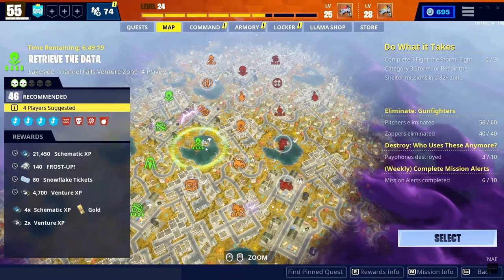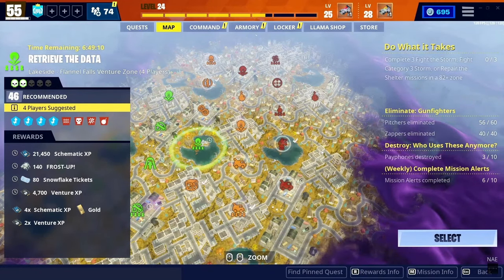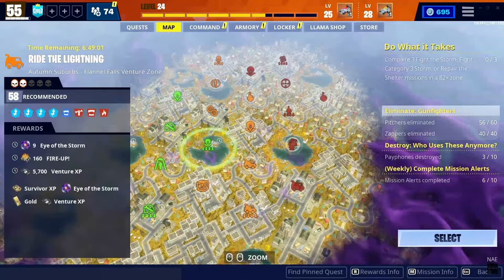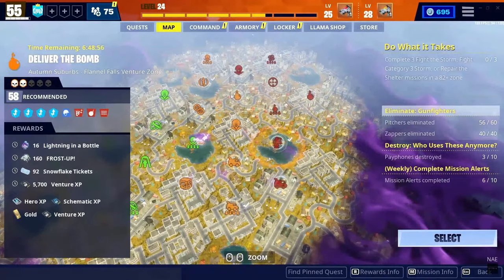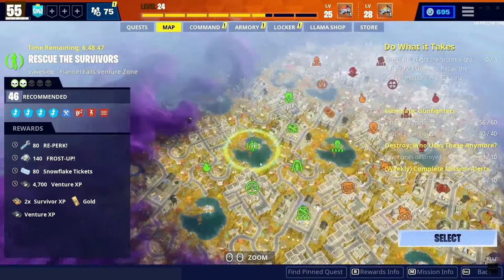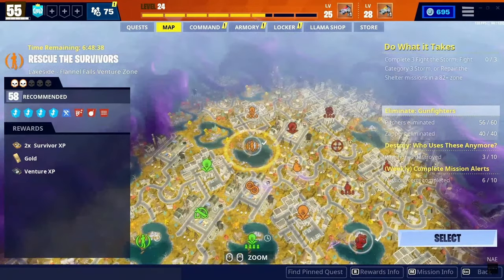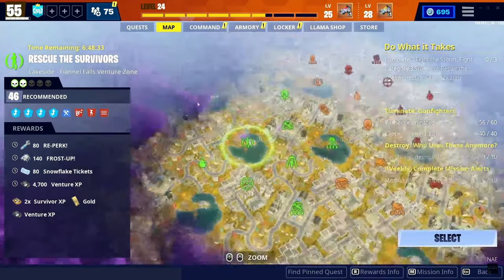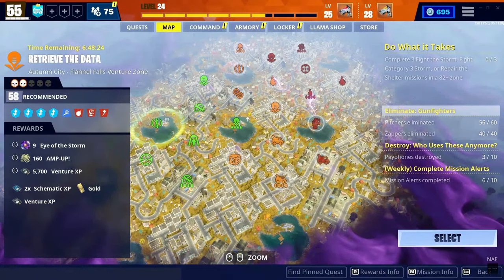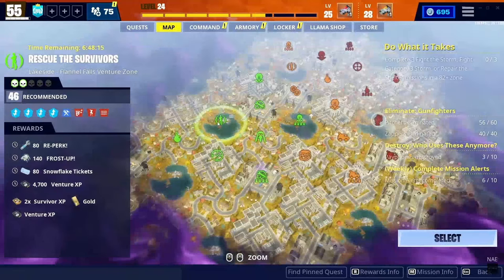I have level 70 zones unlocked. Pro tip: always do missions that have two times venture XP and the storm alert first — that's the number one tip. After that, a lot of pros say do not go more than two zones under your level, so red and orange missions are what you want to do. The green ones are not even worth it unless you have a specific quest for venture XP like saving survivors.